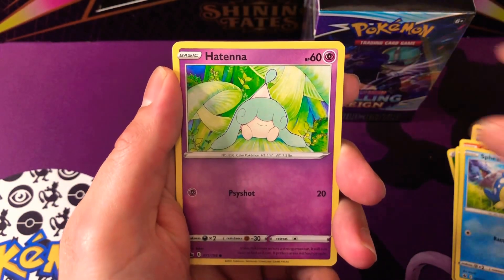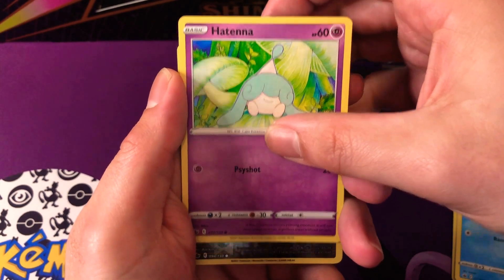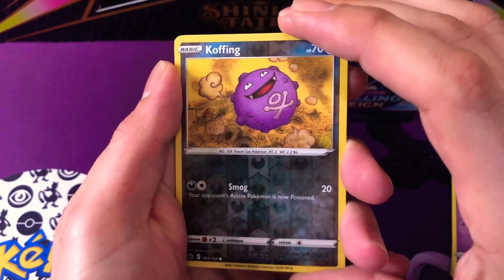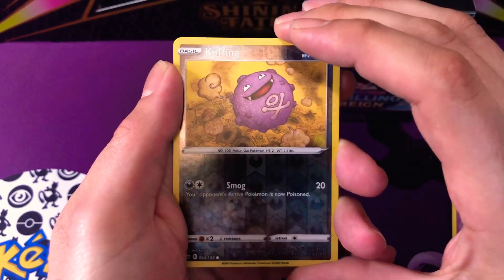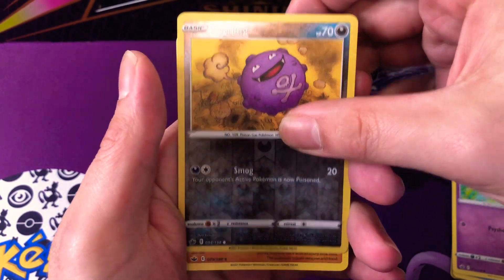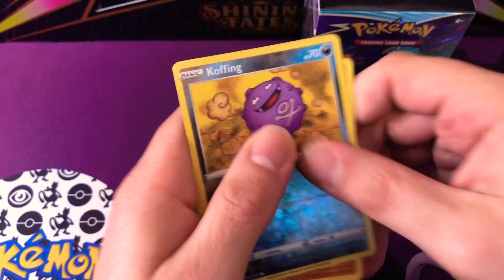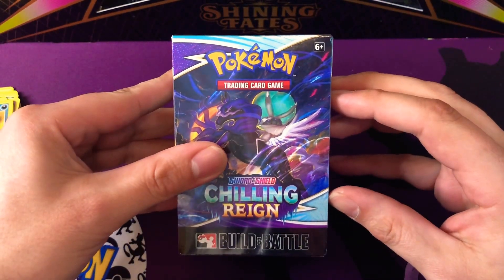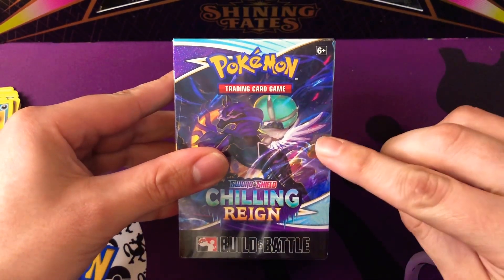So we've got a reverse — oh, look at that Cofagrigus, he looks like he's having an absolute blast! And behind Cofagrigus we've got a Galarian Sirfetch'd. So that's the first two packs. Like I said, we're going to get into the Building Battle Box, see what promo we can get, and see what we get out of those packs.